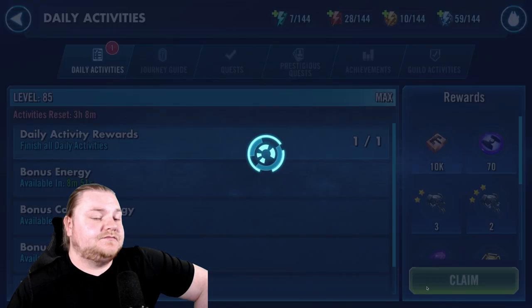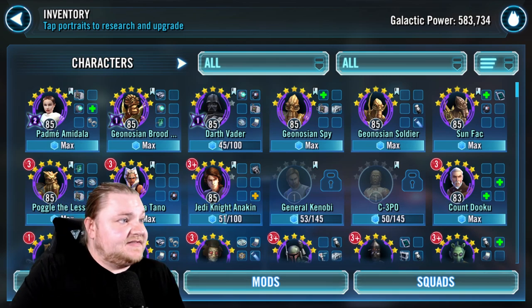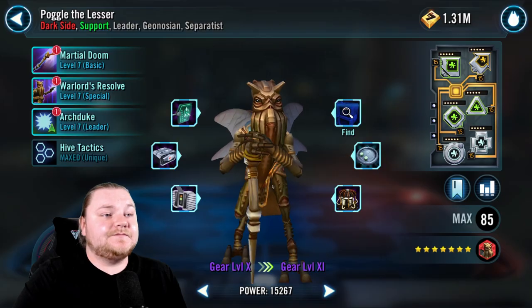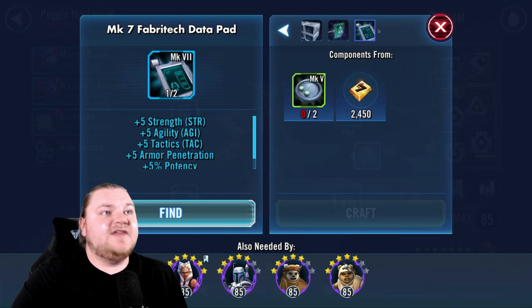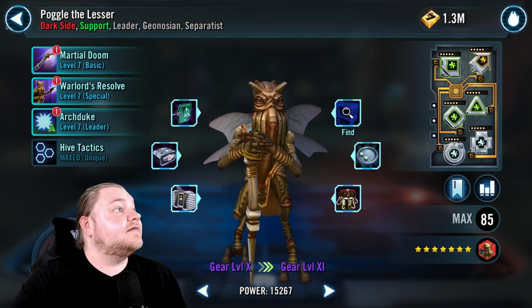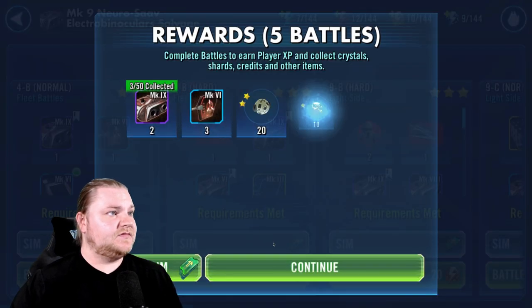We are sitting pretty — dailies done. I have a little bit more energy to spend in the form of fleet and cantina. I've been having a time trying to figure out who has something that can actually be gotten with fleet — it's so weird lately. It's just resetting. We have Omegas we can put on him there, but again we're saving them — four Zetas. Sun Fac, do you have anything fleet-worthy? You do — looks like you have two of them, actually. We chewed through our energy right there.